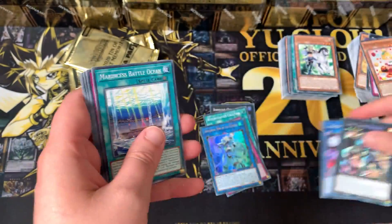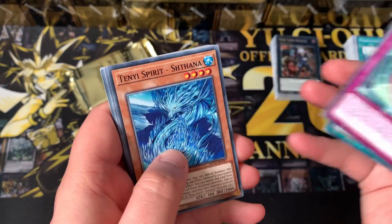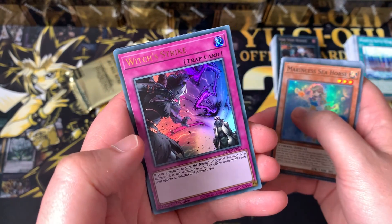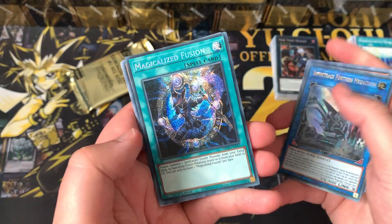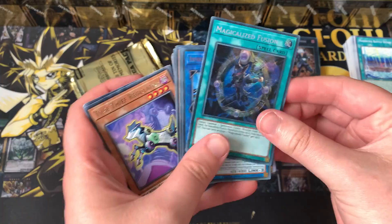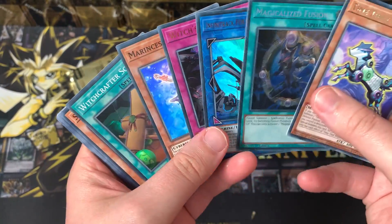Linkmail Archfiend. This is looking like a good tin — we got Apollosa, if we get anything else it's literally bank in one tin. Witch's Strike — remember when this card was like £80 on pre-order? Infinitrack Fortress Megaclops, the Zoodiac card basically, and Magicalized Fusion. I didn't expect this to get reprinted. This really helps with Dragoon Turbo — you Red Eyes Fusion to get the materials in the graveyard, then Magicalized Fusion just summons another one. Obviously not in the same turn because of the restriction off Avendread Savior. They've definitely covered all bases with their reprints here.